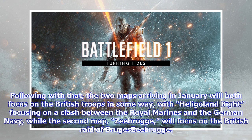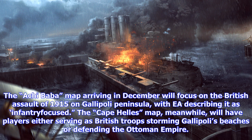The two maps arriving in January will both focus on British troops in some way, with Heligoland Bight focusing on a clash between the Royal Marines and the German Navy, while Zeebrugge will focus on the British raid of Bruges.